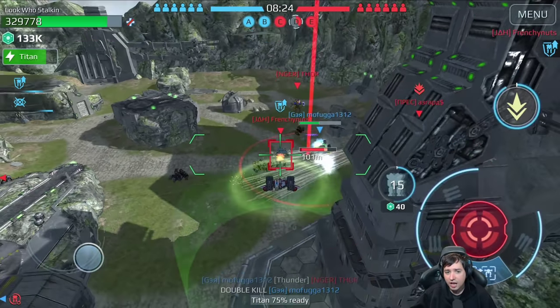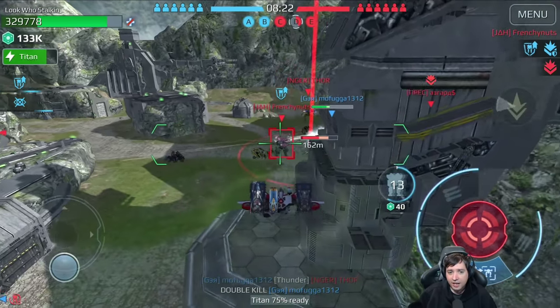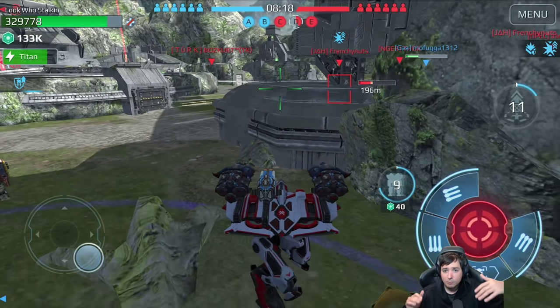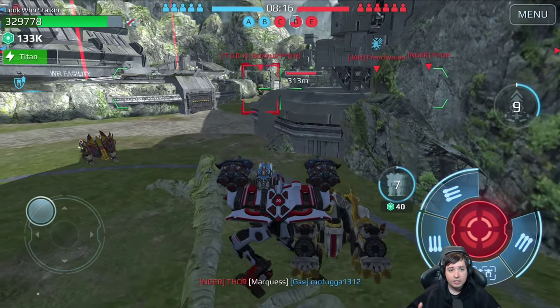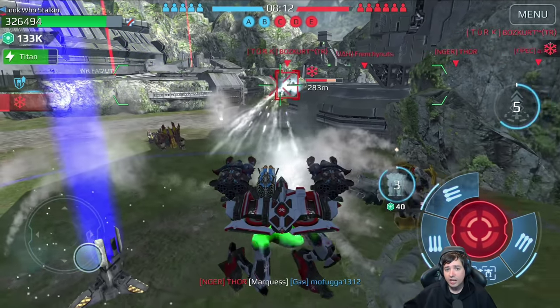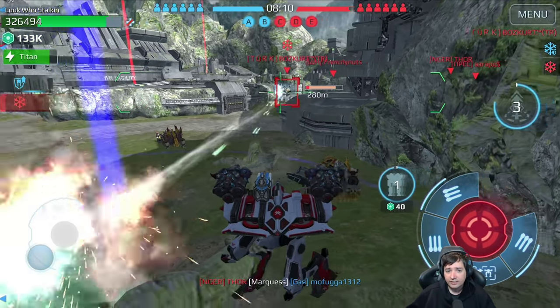This is what makes it so crazy — you have so insanely much firepower once you land. You touch down for a couple of seconds, take out a robot, and then go back into the air because look how short that flight cooldown is.